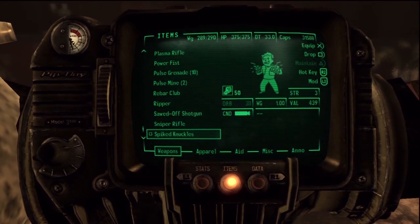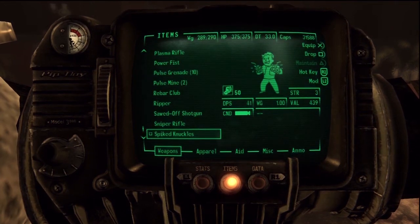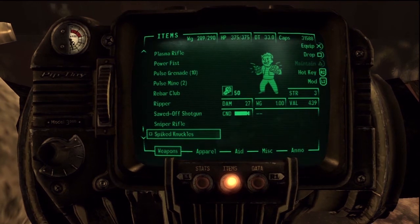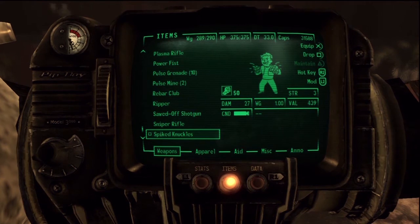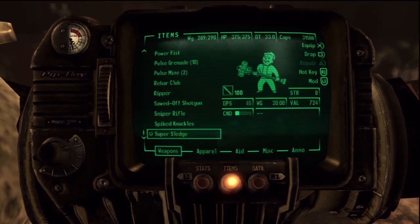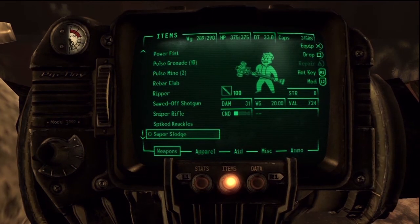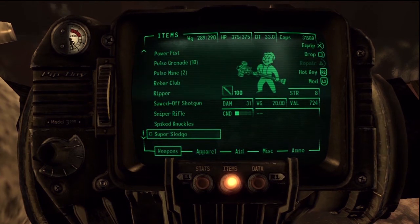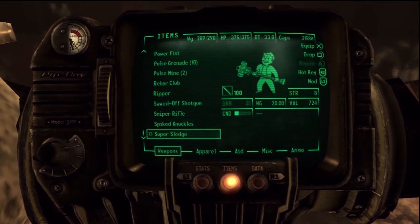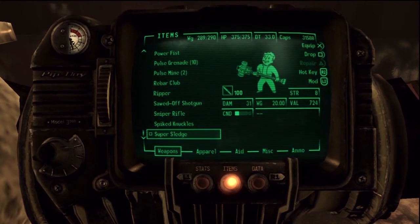Spike knuckles are probably one of my favorites for selling — they're worth almost 450 caps and only weigh a pound. Fiends like to carry them, so pick them up, fix them up, and trade them in. The super sledge is a good one to keep an eye out for when hunting mutants. Sledgehammers aren't worth that much, but the super sledge is worth a lot — this one's in terrible condition and it's still 724 caps. Pick them up, fix them up, and give them to your companion to carry.